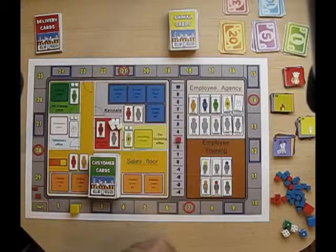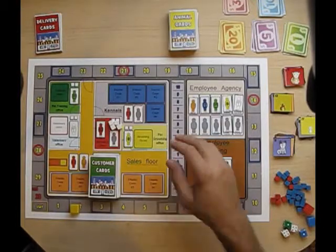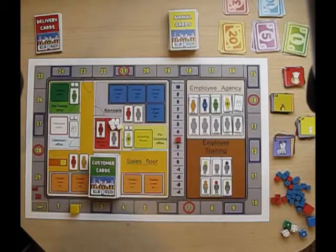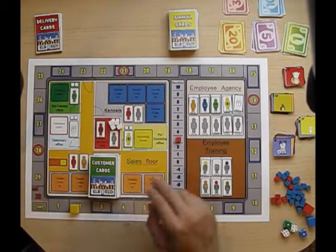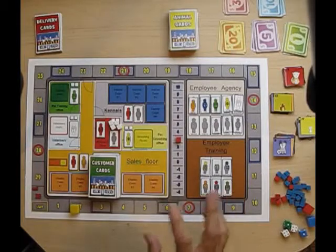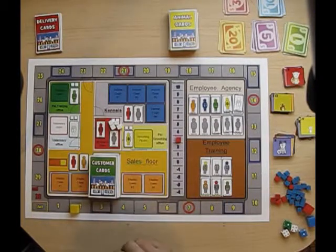Each department is laid out in colors — it's color specific. You have blue as kennels, green as pet training, white as veterinarian, yellow as grooming, and orange as sales. The red is the office manager. So employees will match those colors — they're color consistent with specialists, professionals, and contractors. Contractors are always gray.